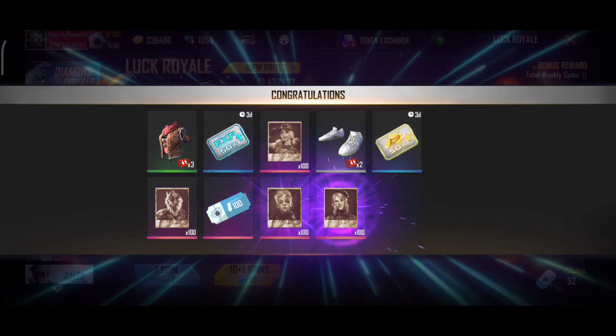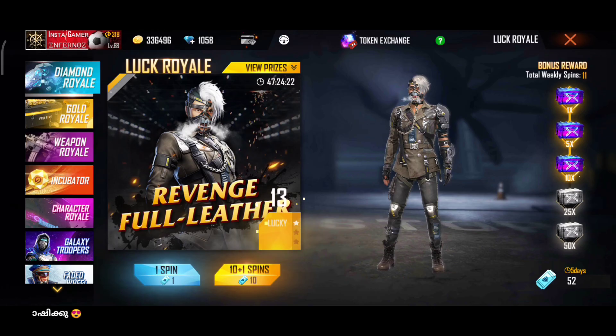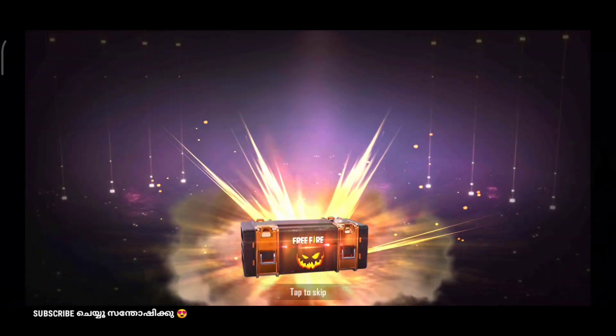In the last 10 spins, I'm going to get rid of the magic cue fragments, character fragments, FF tokens, and those items. In the last 10 spins, I'm going to get a golden box.